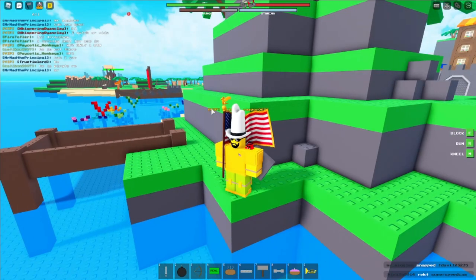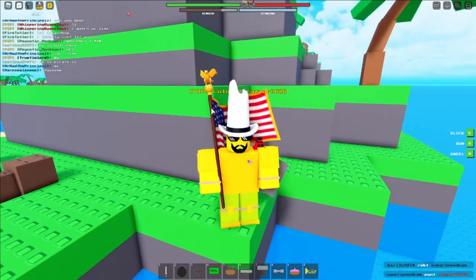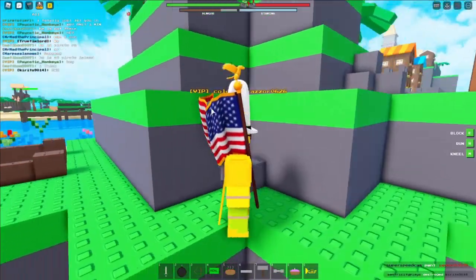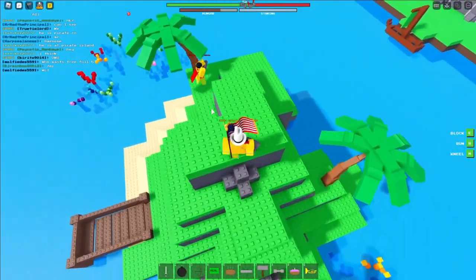Now, this island here — this is the final one before we move on to the Discord part, which is the dev ping. I'm going to show you a little bit around this island. This is just your normal hill island with rocks, palm trees, and whatnot.